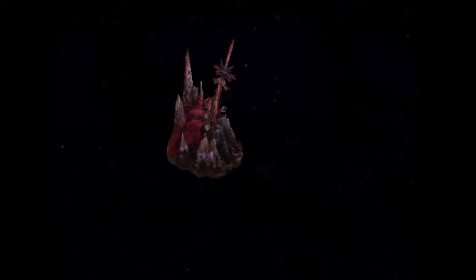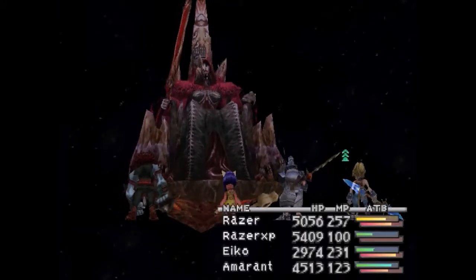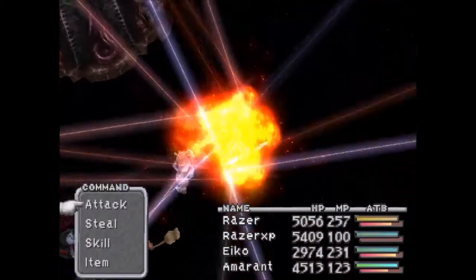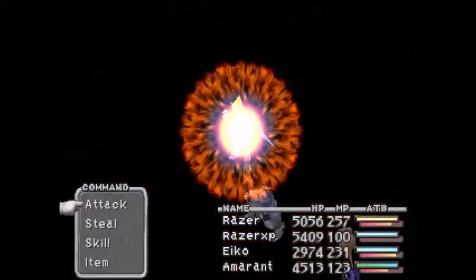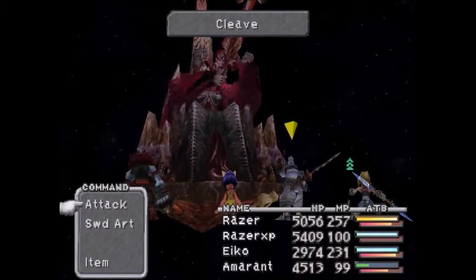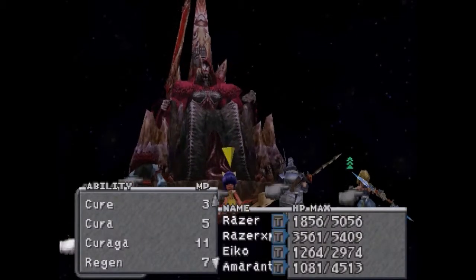It's one of the two super bosses in this game. You can steal four things from this boss — Rubber Suit, Battle Boots, Running Shoes, and Reflect Ring — but I don't want any of it. When he uses Cleave, have your White Mage Curaga the party.